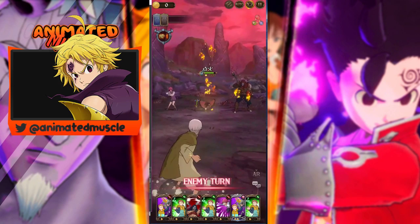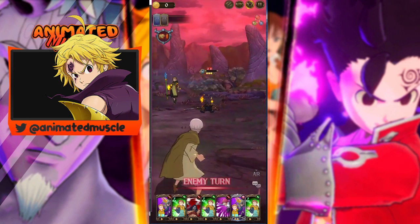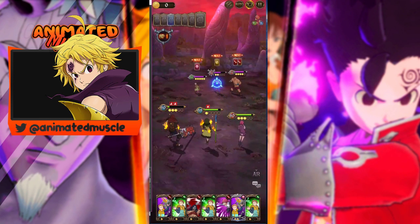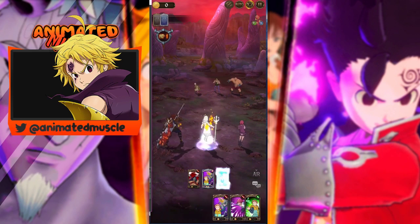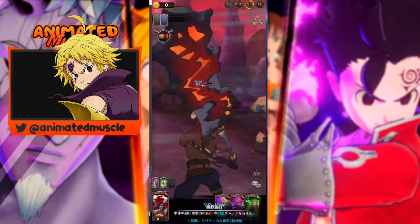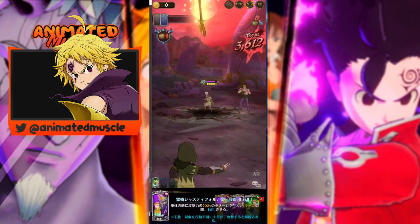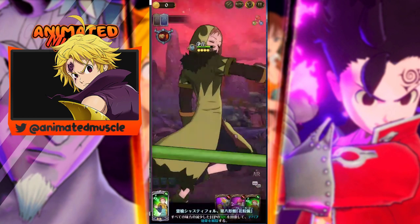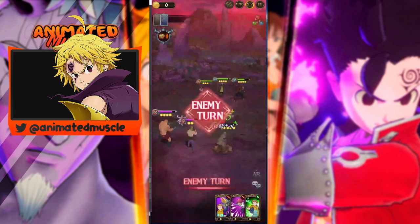I do need a heal, looks like - that's a bit concerning. We're going to Petrify Cain, don't want to deal with him, and then we're going to heal up. Nice heal there, I'll take it. Next turn we're going to have a King ult, we could have a Gother ult depending on what I want to do here. I think I'm going to go for the Gother ult as well.